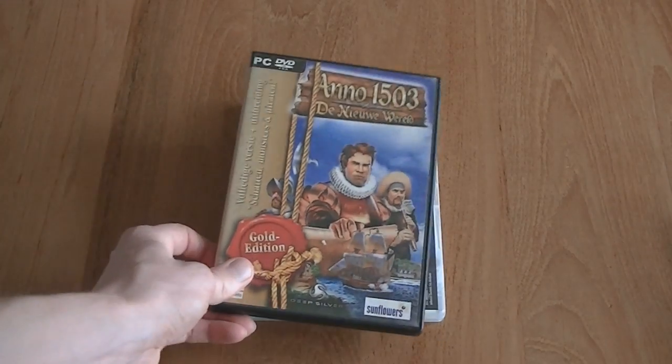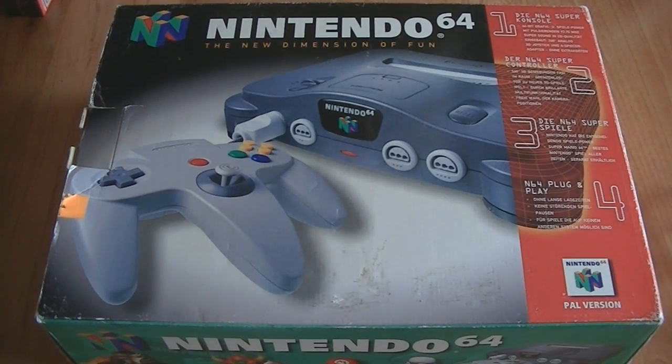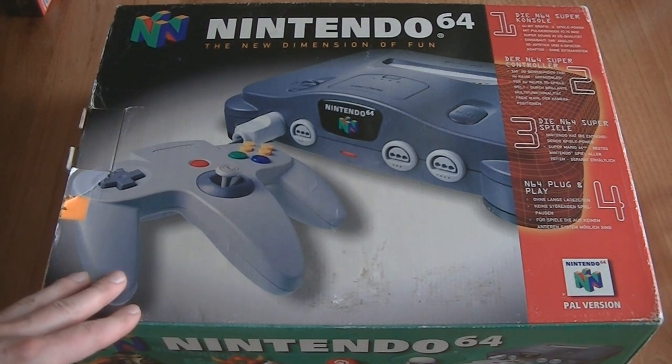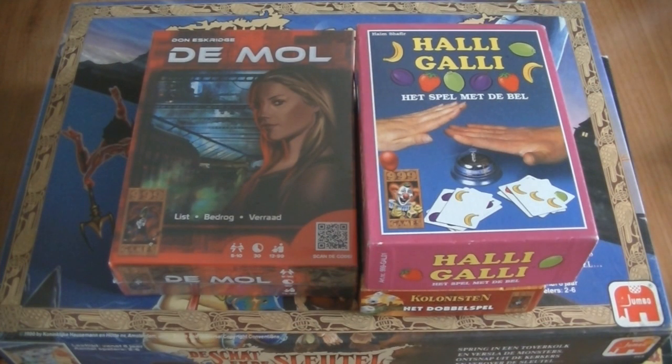Untold Legends, Anno 1503 New World Gold Edition and Nox — both PC DVD games. The last item from that guy is this complete in box Nintendo 64 European version. It's basically the most boring edition because it's the grey one with the grey controller. But still, it's a Nintendo 64 complete in box and I think I paid about 30 euros, so it's a good price in my opinion.